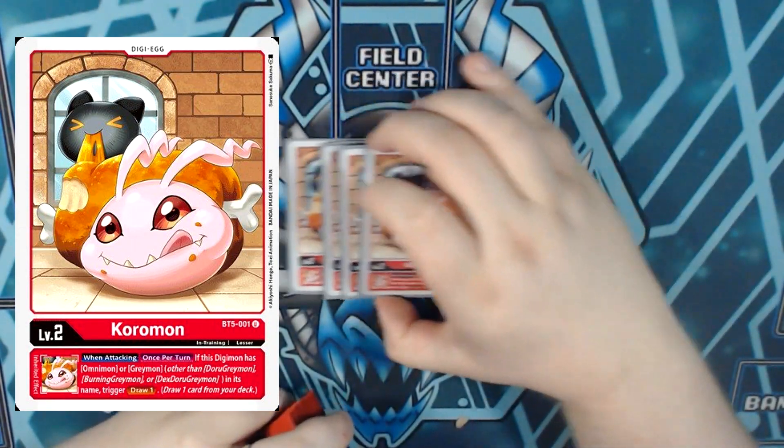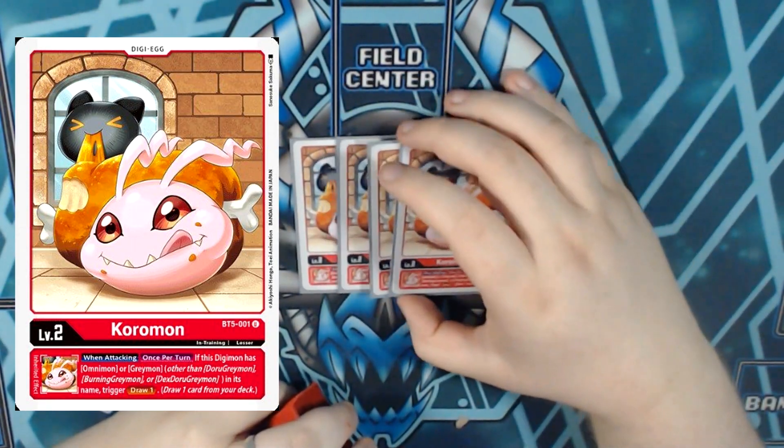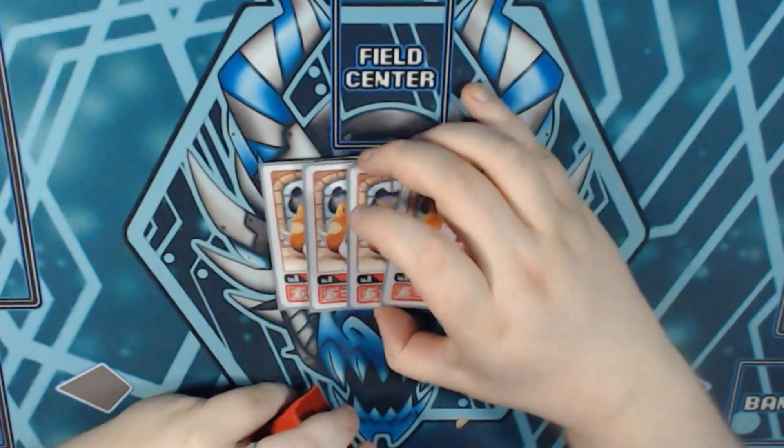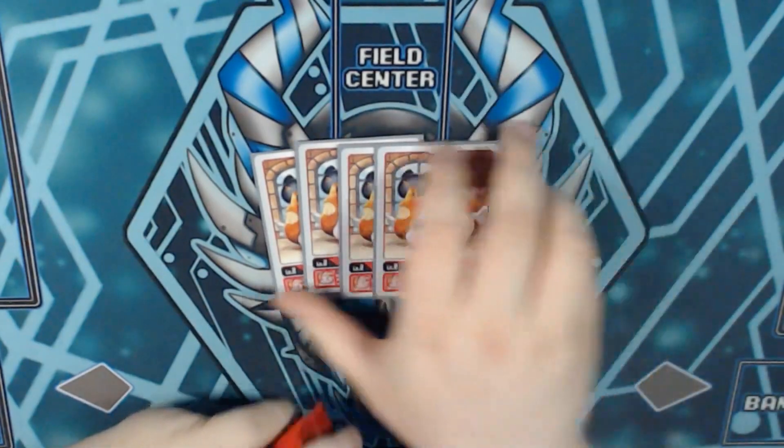We're running 4 BT5 Coromon as I feel drawing is very important in this deck. It helps us see certain pieces. Red is known for bricking and this just helps us be a bit more consistent.